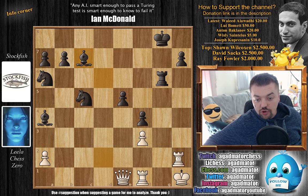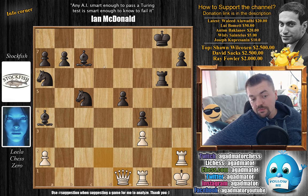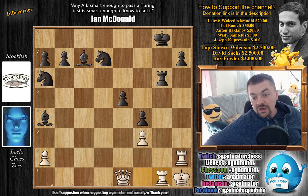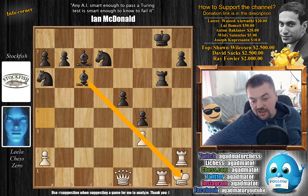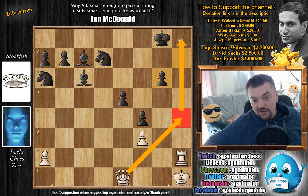And here we have Rook to h2. Leela's idea is something like Queen to h4, with some pressure along the h-file. And Stockfish, of course, has the Bishop pair, which is the most important part. When this Bishop finally lands back on c6, it will be an incredible piece. On the other hand, Leela doesn't really have all that many pawns — f3 is going to fall soon. And then after Stockfish places all of the pieces to the optimal squares, you don't really have anything to kick them away. We have Knight to d7, Rook to g1, and now comes Bishop finally to c6, taking over this diagonal. Rook captures on g6, h captures.